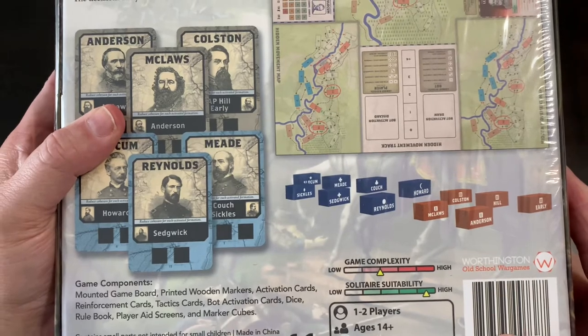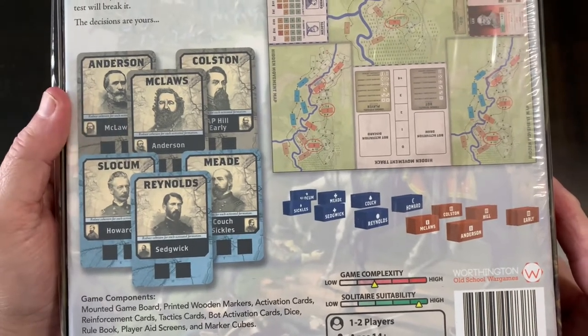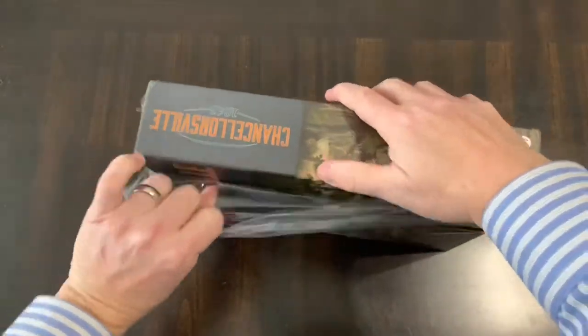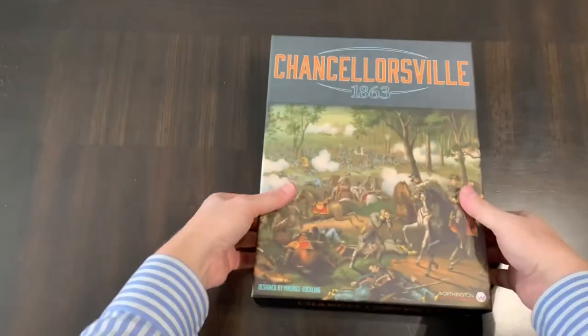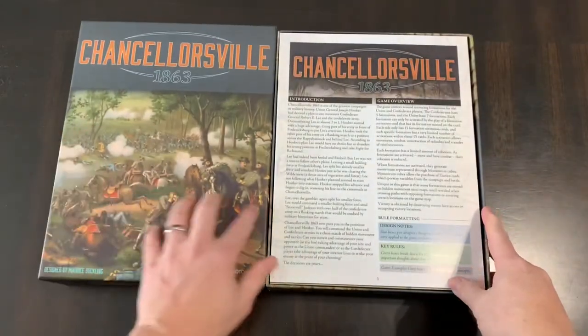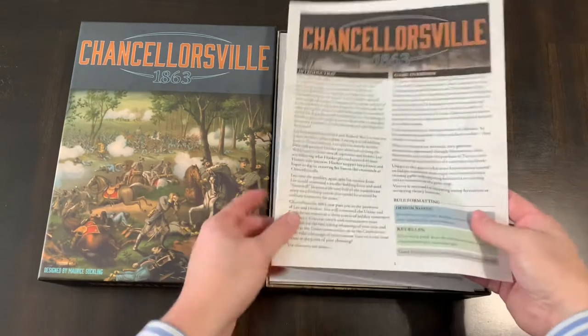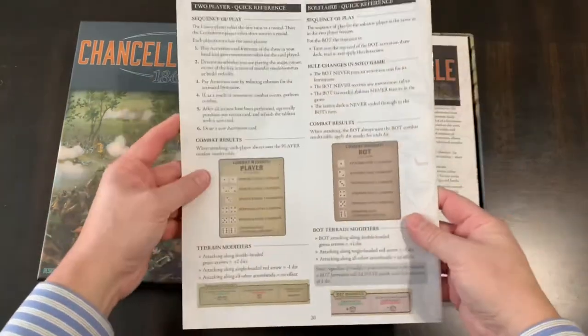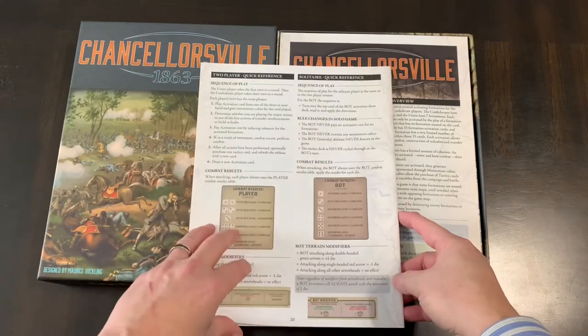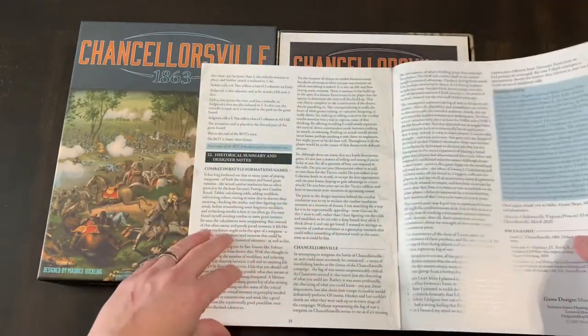There are solitaire rules contained in this game. This is a heavy box and we'll see why. It's a nice sturdy, thick box from Worthington. You get your rules — the rulebook is 20 pages, but there's a two-player quick reference and a solitaire quick reference on the back.